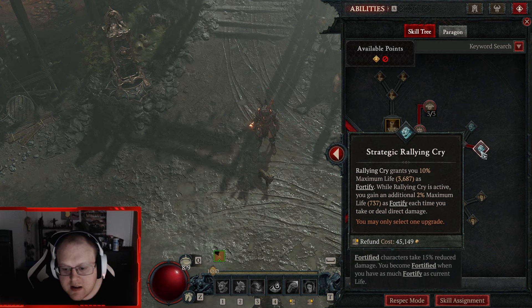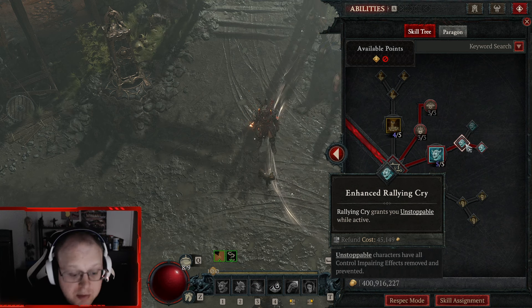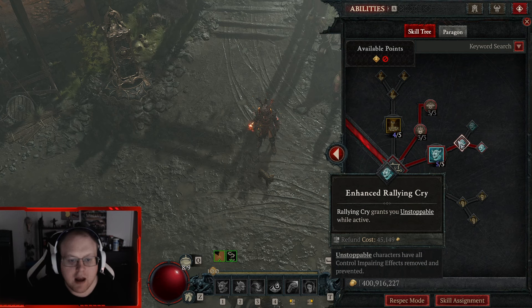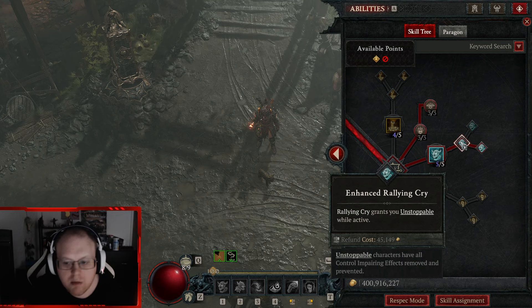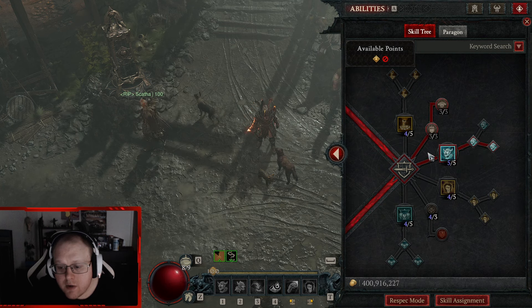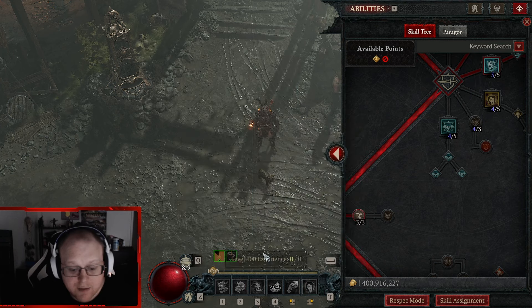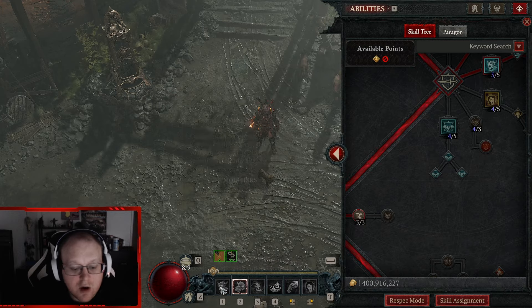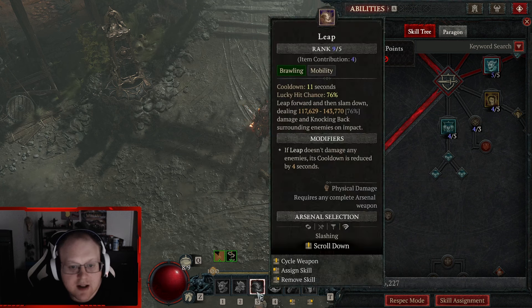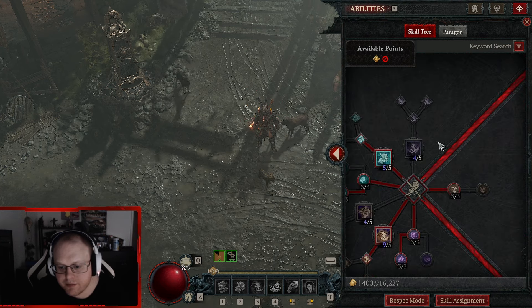You skip the entire core skills tree. You don't need any points there. You come down here — Closing Presence and Warbringer just to find elites; I don't need these for the pit. Rallying Cry gets one point, and you pick Strategic Rallying Cry — you don't need resource gen ever, so this just makes your fortify never go down when you have this shout up. The real reason you're running it is Unstoppable — you need a source of Unstoppable.